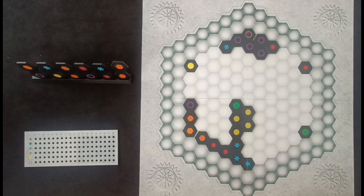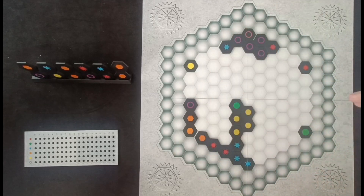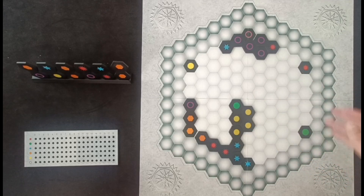Let's start with Ingenious, which is certainly the lightest of the three, or at least the most family-friendly of the three in terms of strategy and decisions. This one accommodates two to four players and takes around 30 to 45 minutes to play. You're going to be playing on this big board with hexes, and depending on the player count, certain zones are going to be eligible or ineligible.